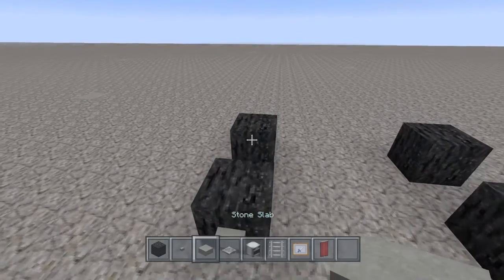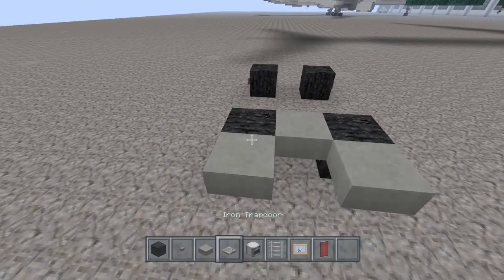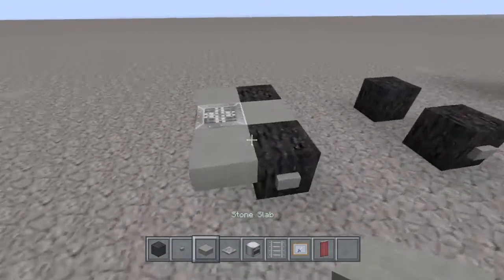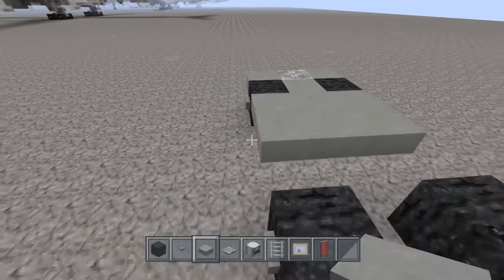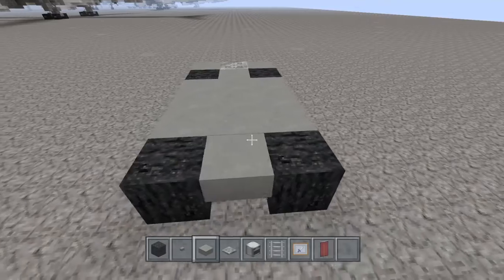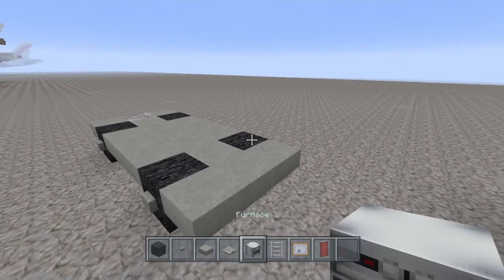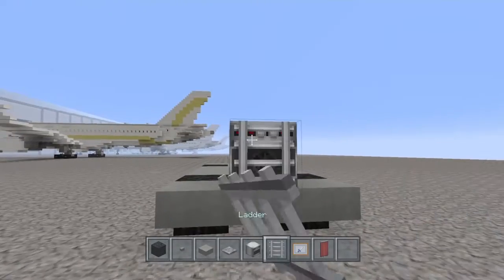Now grab these stone slabs — on the back we're going to do this here, and then place the iron truck door right here. With these stone slabs we're just going to go right here in the middle and simply fill this in like this, and then across the front like that. On the front we're going to place a furnace, and on the front of this furnace we're going to place a ladder.